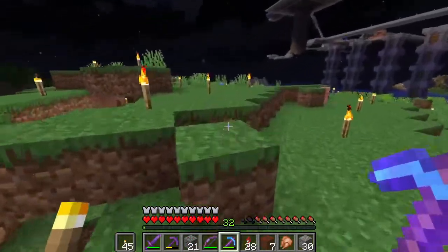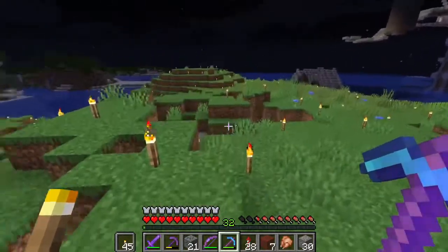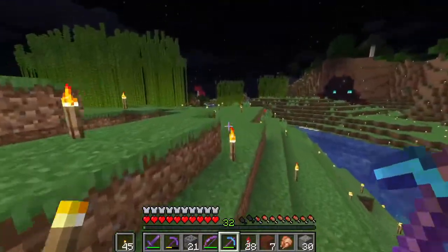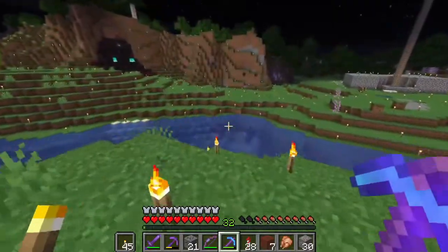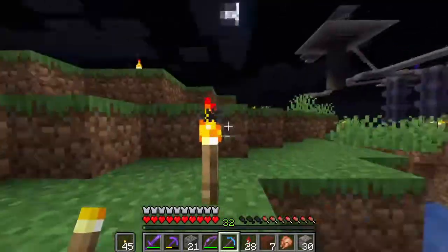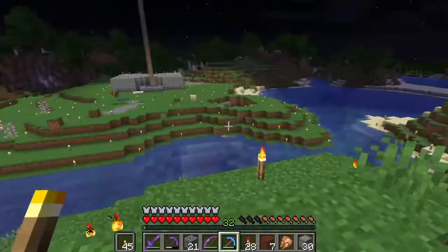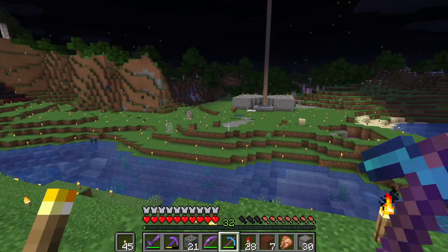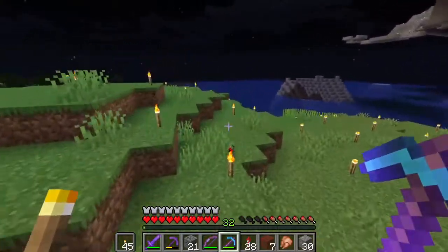Look at this — look how bright this is! There's no monsters here, it's bright. This is what I want to see. Torches everywhere, every nook, every cranny, every place — you put a torch in. How hard is that? It looks so much better here. Remember literally the last clip when there's 5,000 mobs here? Where are they? They're gone. They don't want to mess with my torches. That's what I'm talking about.